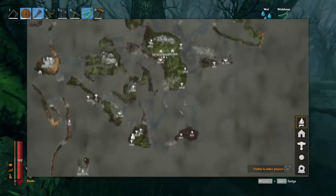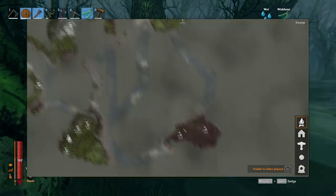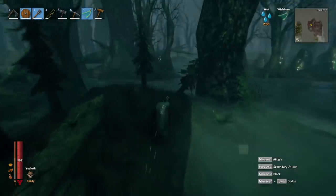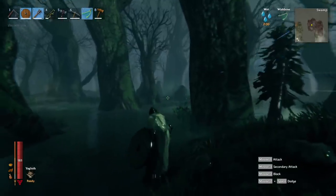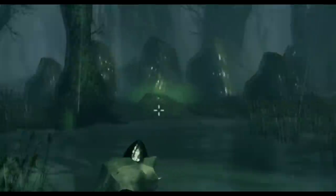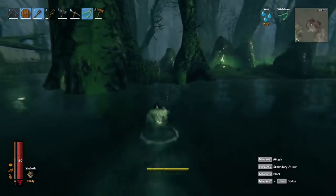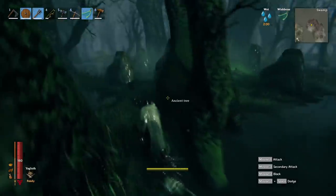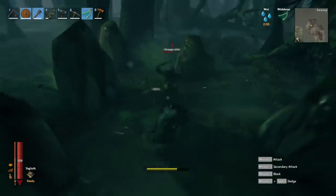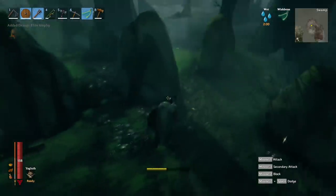There are two biomes where you can find Draga. Firstly, you have the swamp biome — this kind of muddy patch on the map which you usually have to sail to. Once you're in the swamp, the easiest way to find Draga Elites is either going into the crypts, or you'll find areas with lots of runestones around a central island. These areas have Draga spawn points, and they'll repeatedly spawn Draga until you destroy the actual spawn point. I recommend destroying the evil bone piles but leaving the Draga bone piles alive so they carry on spawning and you can carry on killing them.